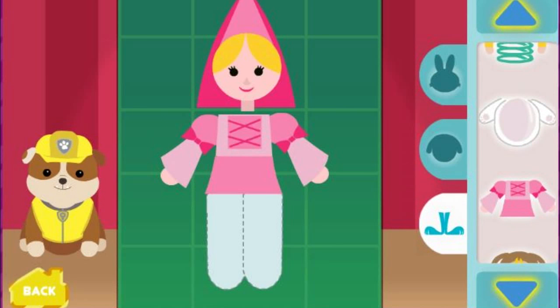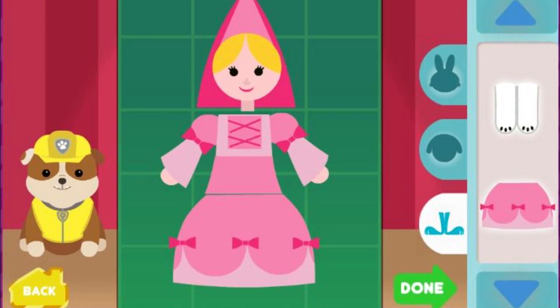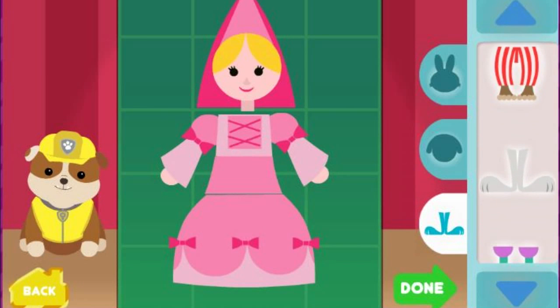Click on the blue arrows to find more toy parts. Keep customizing your toy. Click the green done button to watch your toy come to life.